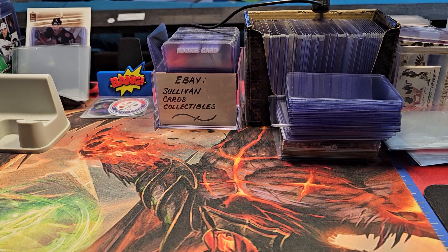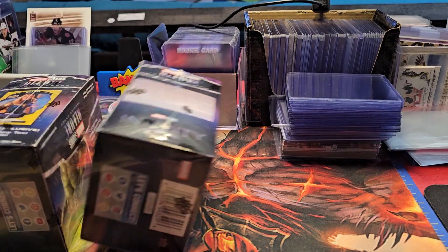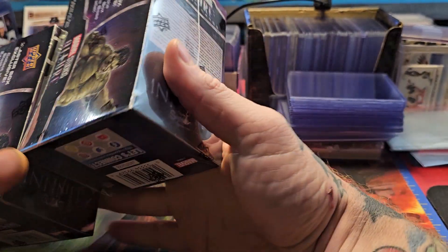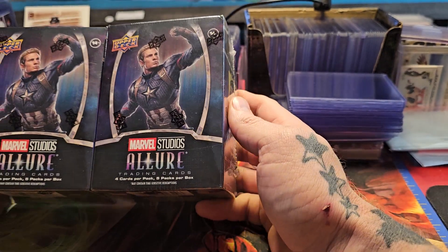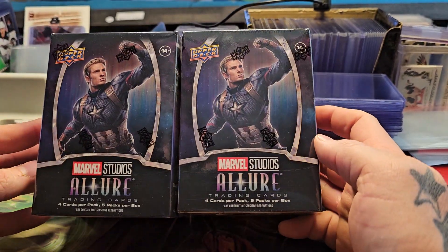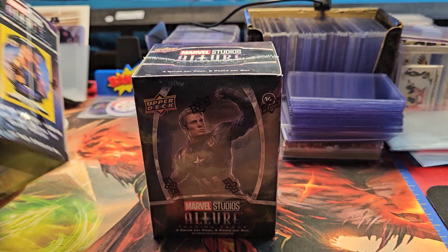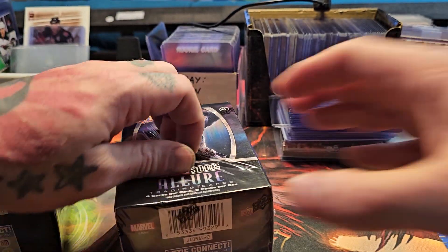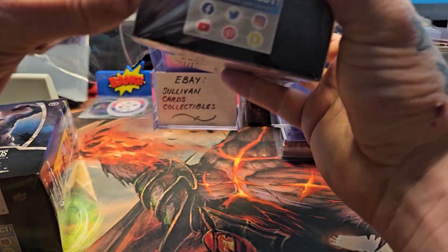Alright, we're gonna keep it going. I got two boxes right here. Went to Target the other day and picked these up. These are the Marvel Studios Allure by Upper Deck. They're pretty pricey in the hobby box version — I think it's like 350 bucks.